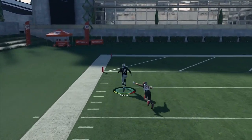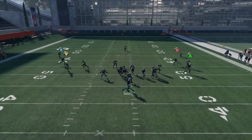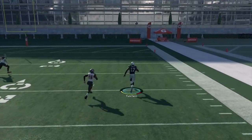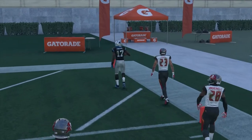Here we go — just man coverage, zero blitz, and you can lob it to your speed guy all the way across the field. This obviously kills man coverage. Slants have always killed man coverage; that's always the best route when it's time to beat man — you go to a slant to your best receiver.